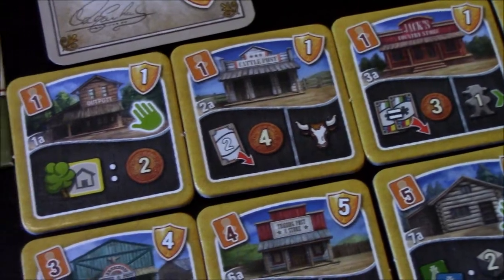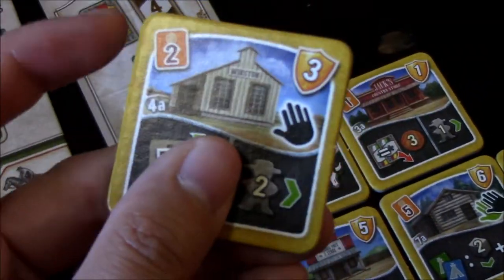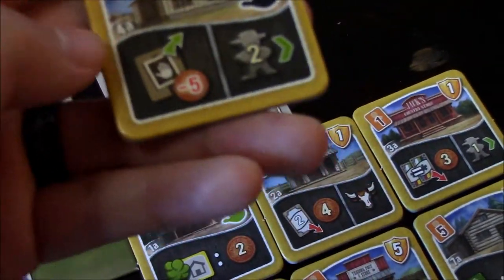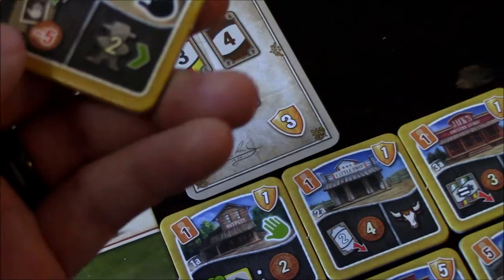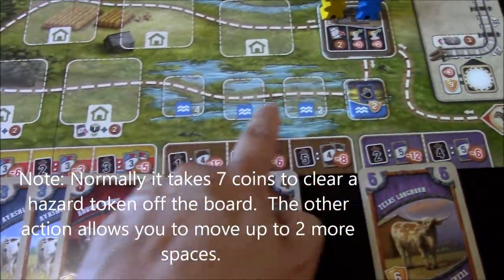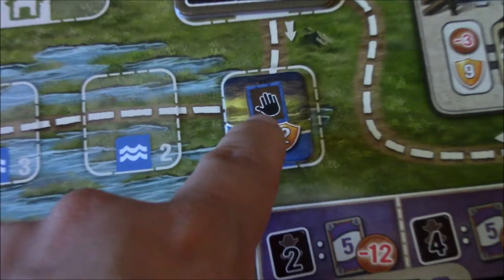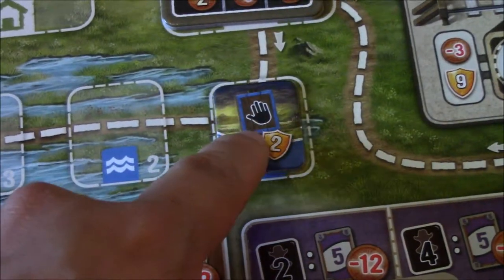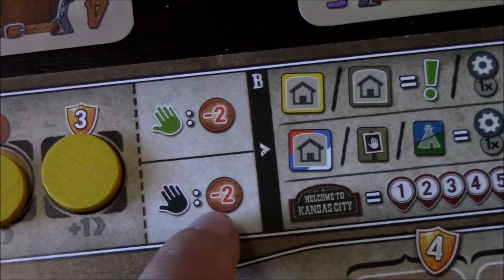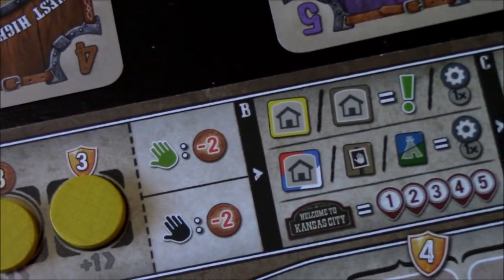Level-one buildings in the top left corner only require one builder to construct - like this outpost, this cattle post, or this country store that earns you coins. Yellow considers hiring a builder to eventually build level-two buildings, like one that gives three victory points at end game and lets you remove hazards for five coins. Hazards on the trail cost you money to pass - a black or green hand costs two coins to pass through.